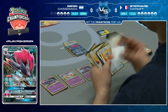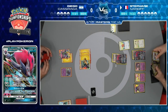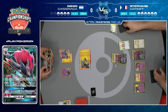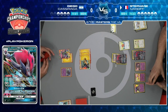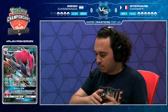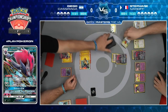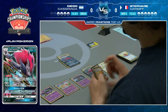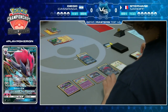Looks like it's going to be a Lillie for three cards. Stefan has a Pal Pad which can put two Guzmas back in the deck - definitely worth it. That will allow Stefan a better chance of drawing it next turn. Both players shuffle, the Zoroark takes a knockout, and Stefan goes down to three Prize cards.